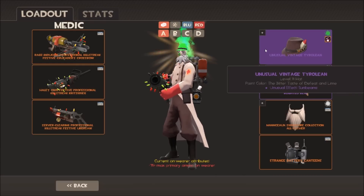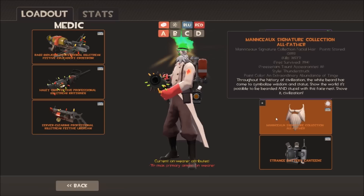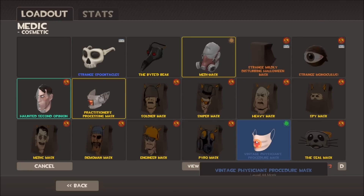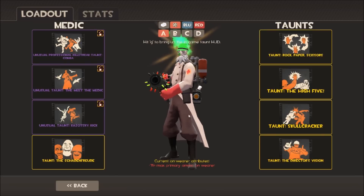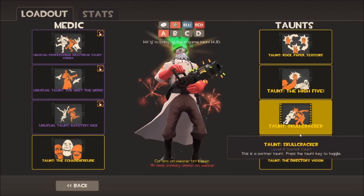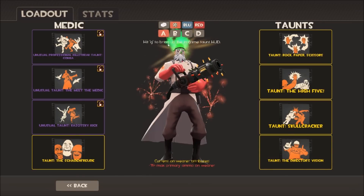Moving on to cosmetics: I've got my Vintage Tyrolean with Sunbeams effect, then my Blighted Beak with Scorching Flames. I really wanted the Blighted Beak - my first unusual in the game was a Vivid Plasma Medic Mirror, and I wore it with a Blighted Beak painted yellow. I thought, how can I make this more green and shiny? Now I've got the All-Father which you can use on Medic now. I used to use the Vintage Procedure Mask. For Medic taunts, I've got one with a Showstopper effect - the Meet the Medic taunt - with fireworks and shining lights.